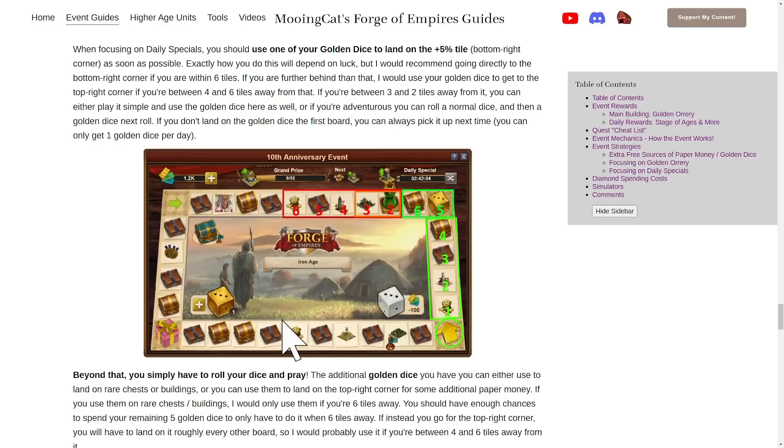One thing I haven't mentioned yet is that each tile on the board has a certain reward type that does not change until the next day — at midnight all tiles refresh and get a new rewards type. So if you land on a chest tile, when you roll again that tile is replaced with another chest, never with resources or buildings. Also, the number of chests on the board varies each day, so if you're lucky you might get more chests on the day a daily special you want is active — or unlucky and get fewer.